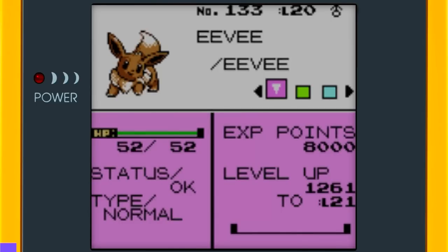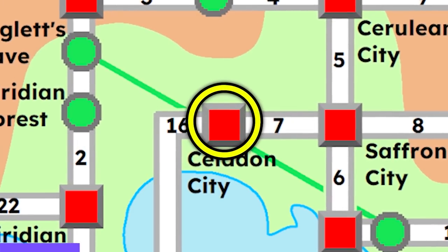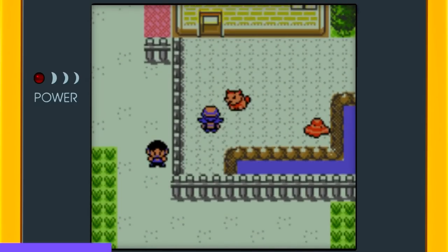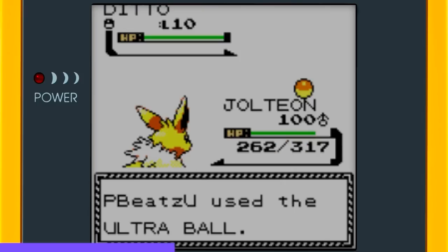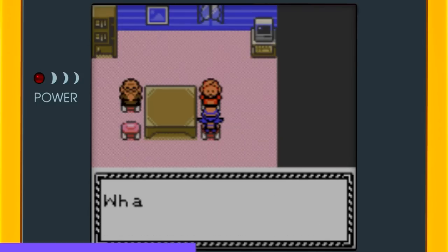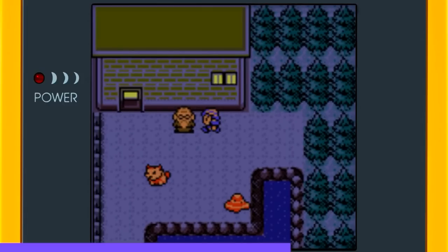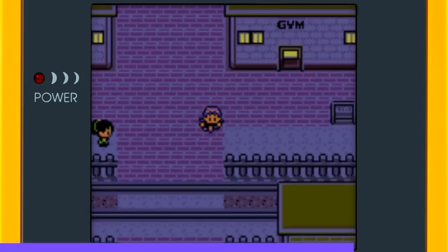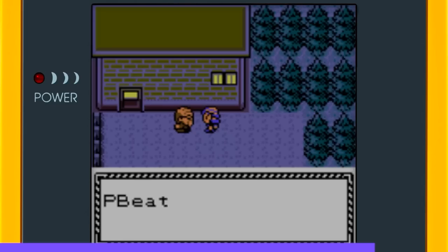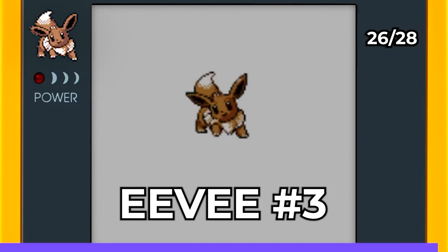Now let's talk about Eevee, because we need three in future games: Leafeon, Glaceon, and Sylveon. You receive your first Eevee as a gift in Celadon City. To get the other two, you need to breed using Ditto — catch a Ditto, then head to the Daycare Center and hand over the gifted Eevee and the Ditto. After a few hours, the old man standing outside means you have an egg ready. Get the egg, place it in your party, ride your bike until it hatches for your second Eevee — then repeat for a third. Just like that, we have three Eevees with the Game Boy mark.